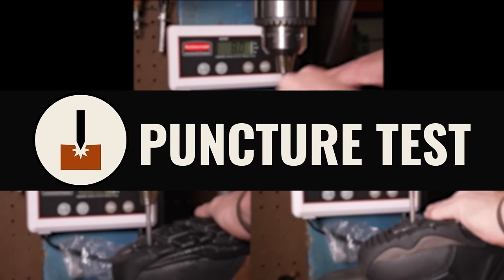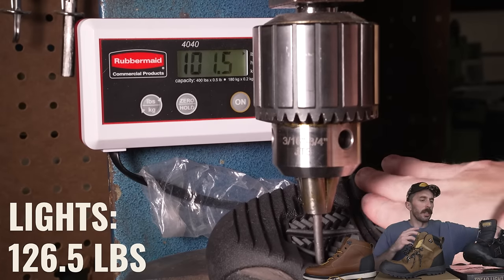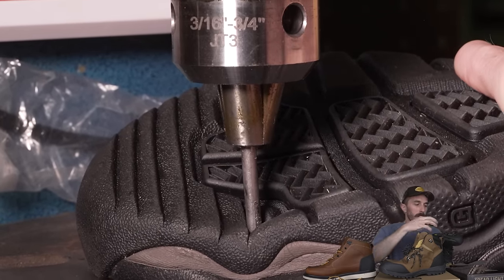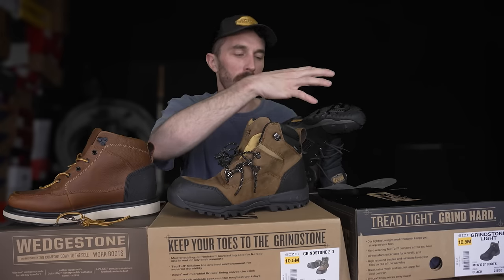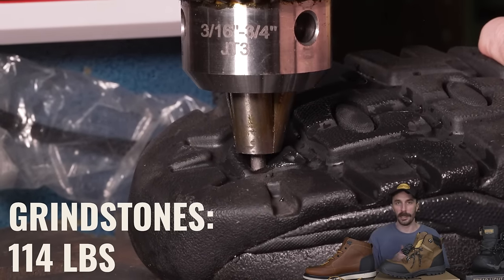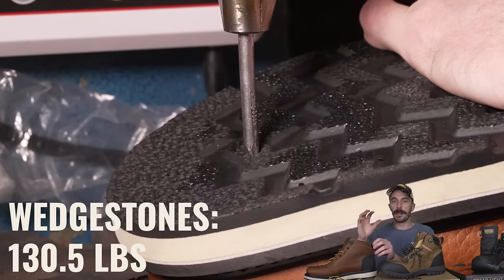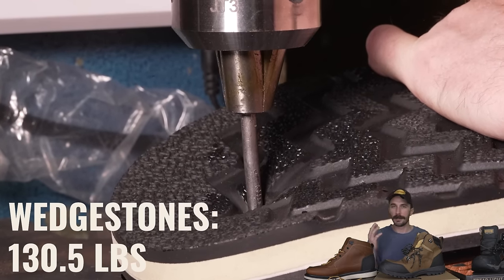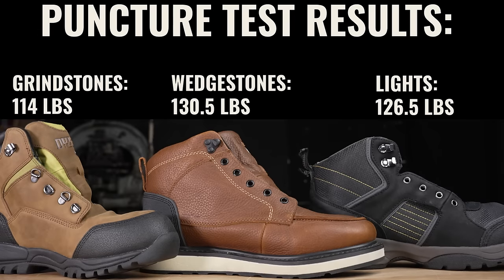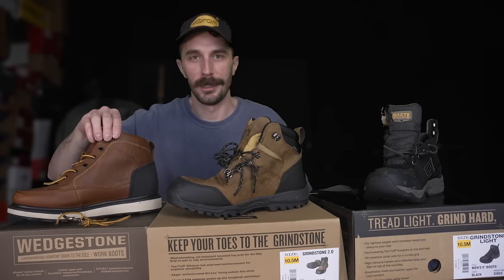Next, the puncture resistance test — hoping to see if the Spike feature on the mock toes shines. The Lights surprisingly did well at 126.5 pounds, though the very soft outsole deformed during testing, potentially skewing the reading. The Grindstones performed worse at only 114 pounds. The puncture-resistant mock toes with Spike technology performed at 130.5 pounds — only marginally better. Being just 4 pounds more resistant than the Lights and only 16 more than the Grindstones was surprising given the claimed Spike technology.